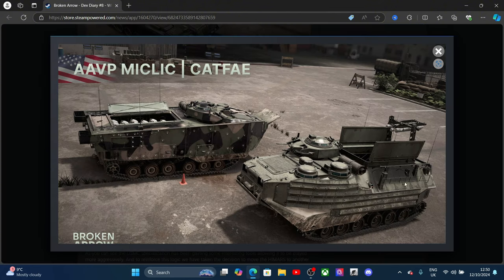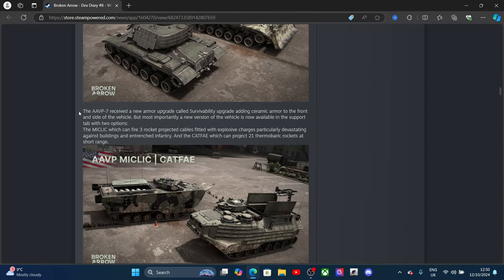For amphibious vehicles: the AAVP7 received a new armored upgrade called the Survivability Upgrade, adding slat armor to the front and sides. Most importantly, a new version of the vehicle is now available in the support tab with two options: the MICLIC, which can fire rocket-propelled cables filled with explosive charges — devastatingly effective against buildings and entrenched infantry.